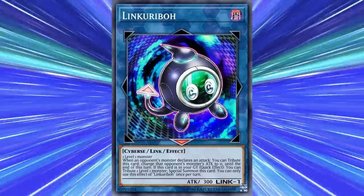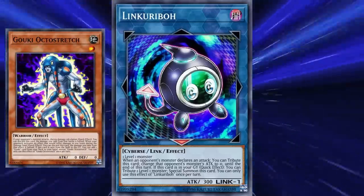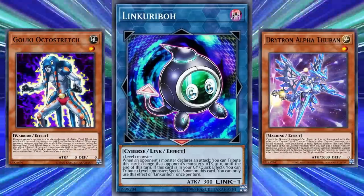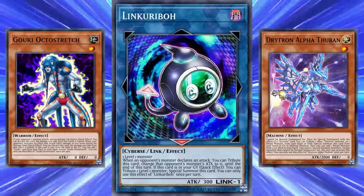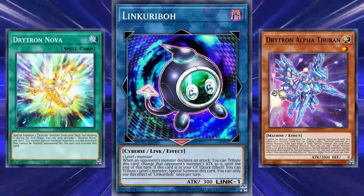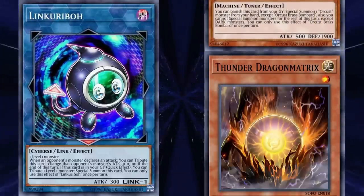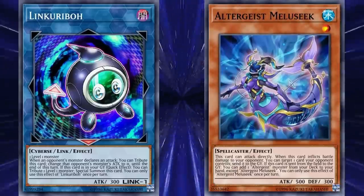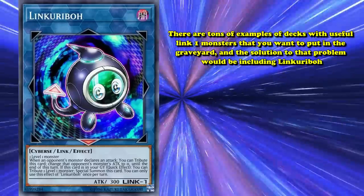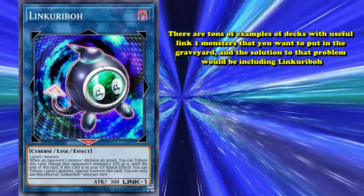Link Karibo facilitated this kind of interaction for tons of different Link decks. Goki would use it to put Goki Octo Stretch in the graveyard to get its search effect off. Drytron would use it to send a Drytron monster like Drytron Alpha Thuban to the graveyard after summoning it off of a card like Drytron Nova, so they could use its graveyard effect and get the Ritual Monster search effect. Orcus had Orcus Brass Bombard, Thunder Dragons had Thunder Dragon Matrix, Altergeist had Altergeist Mooleseek, and the list goes on and on. There are tons of examples of decks with useful Link 1 monsters that you'd put in the graveyard, and the solution to that problem would be including Link Karibo.